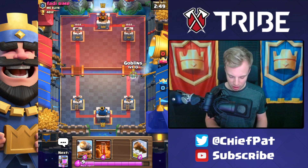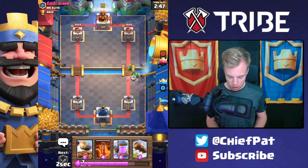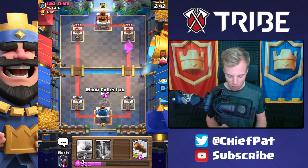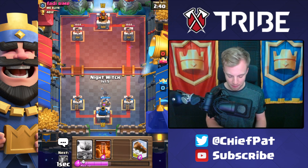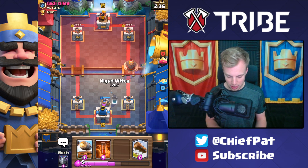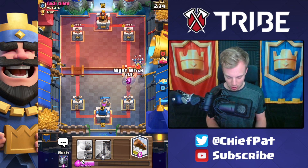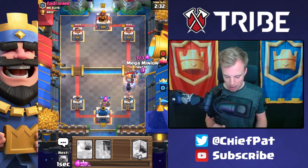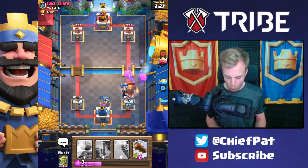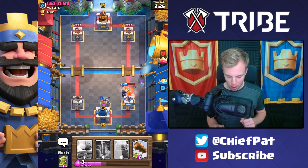I love having the Elixir Collector in my starting hand, but that's not a reality right now, so we'll get our Goblins down. One thing to note is when I play Goblins like that, I don't have the Goblins to protect my Elixir Collector - so if he plays Miner, I'm going to have to use the Night Witch. Let's use our Mega Minion to clean up these Minions, hopefully without getting zapped. Nicely done right there.